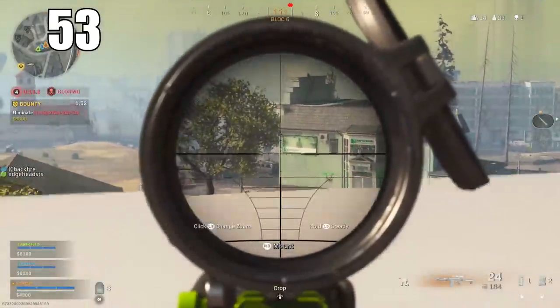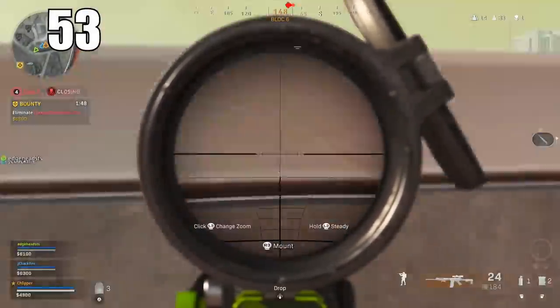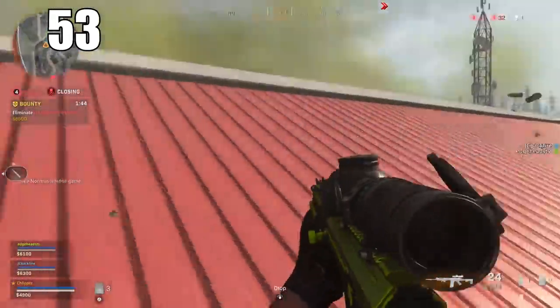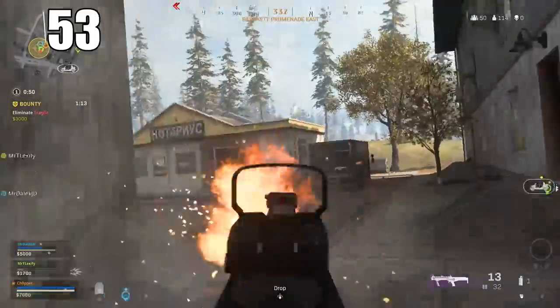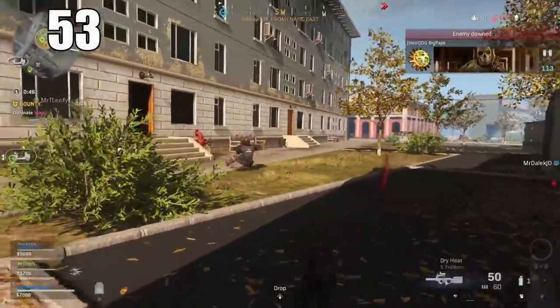Number 53: You can crouch spam when peeking over a building or into a window. This is basically spamming your crouch mechanic where it's hard to line up a headshot on you or even see your character model entirely, depending on if you're on a rooftop. This technique is great for gathering information when you don't want to expose all of your body.